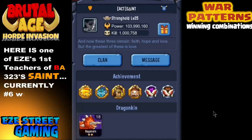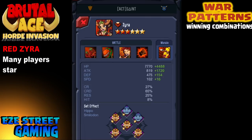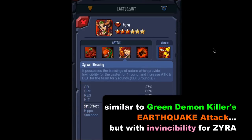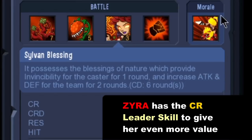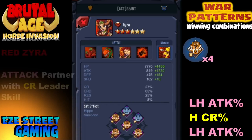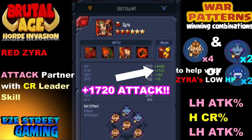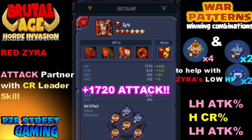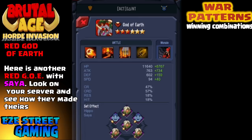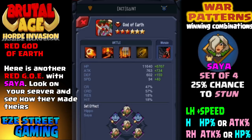One of the first teachers I ever had in the game — here's The Saint, currently number six with 103 million power. This is something you don't see very often: the Bread Zera. Check this out — third awakening — Sylvan's Blessing has a leader skill critical rate damage. Red Zera has an attack partner with a critical rate leader skill. The Saint cut her up with 1,700 bonus attack — that's huge. Looks like she's left-hand attack percentage, right-hand attack percentage, and critical rate damage on the right hand. Here is Saint's God of Earth — Red God of Earth — another Sire and Hippo. For the record, I actually looked it up mid-video: Red God of Earth does not do higher damage with higher defense — that's just the blue. That was just my imagination.